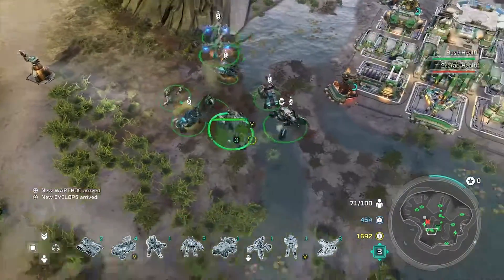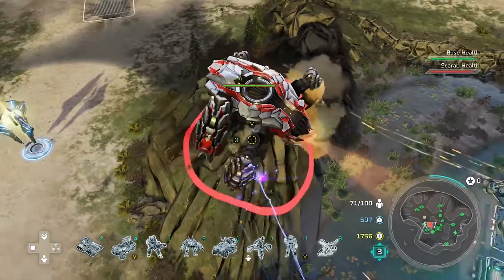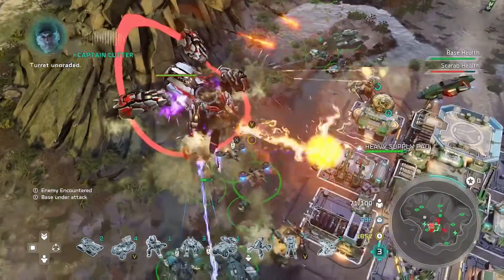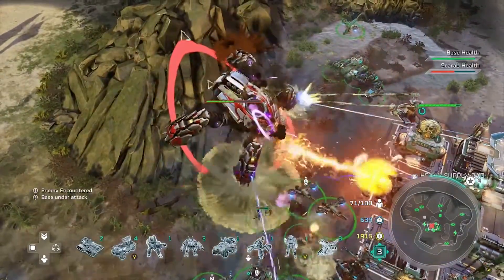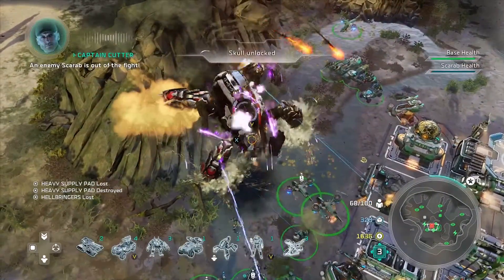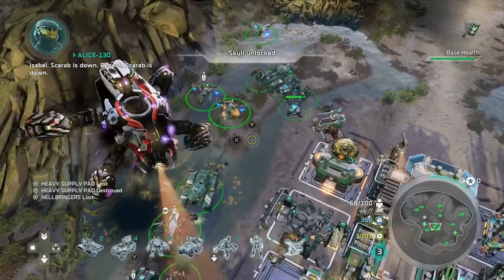The next skull is from the mission From the Deep, and this one is for completing the mission without Spartan Alice being downed. This really isn't that hard at all. You can either have your hero sitting by the base not doing anything, or just have her in the back line basically the whole time so she never takes damage. Play it on easy — she'll never die. Just make sure she doesn't die the entire mission.